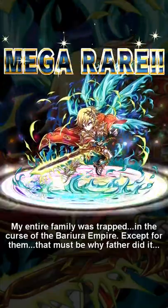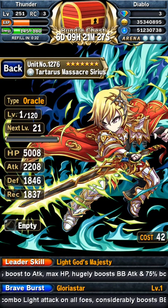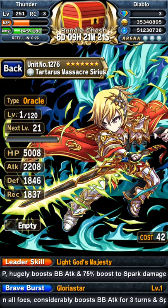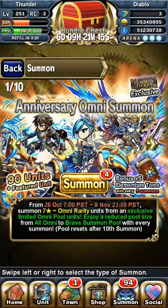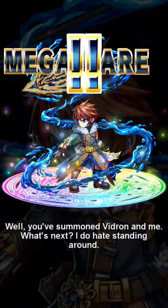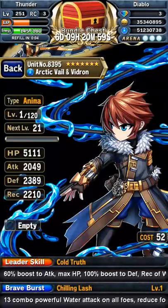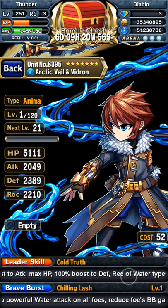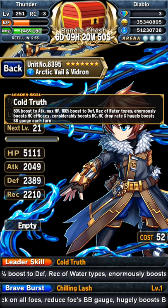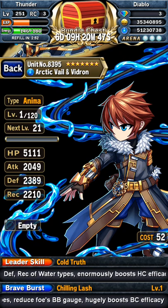Oh that looks freaking awesome! I am so going to evolve him. I need plus feature units. Arctic Velen Foyardron — percent boost to attack, max HP, 100% boost. Not sure what types, don't know if he's all that good but he does look cool.